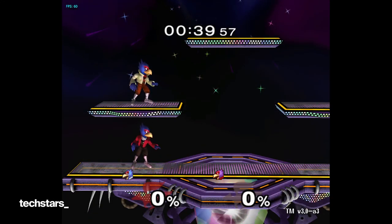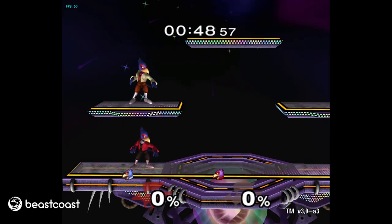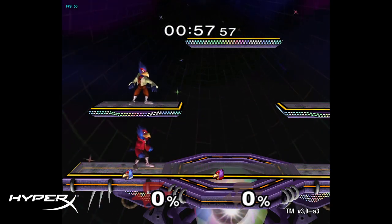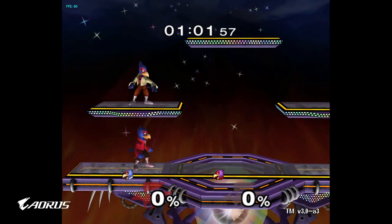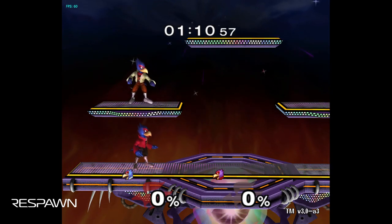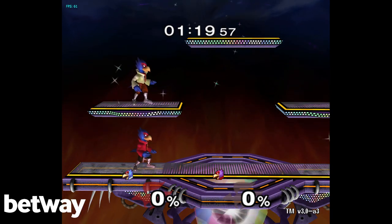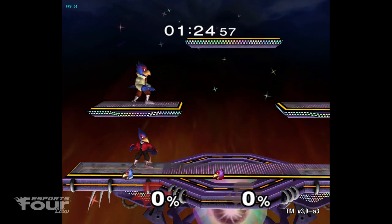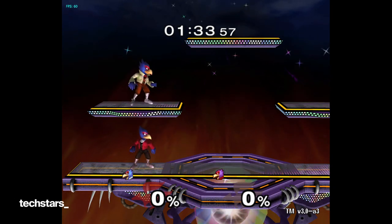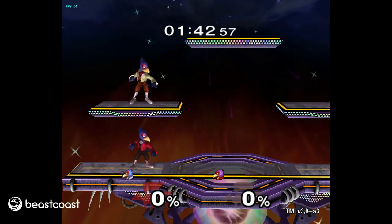Hey guys, STJ here. I'm gonna make a Falco combo guide. Falco was my secondary in melee — I played him on and off for like five-plus years, so I feel I can write a good guide about it. Falco's combo game has an almost infinite skill cap. There's usually a way to extend almost any ongoing combo, and on top of extending combos, you can end your combo early as a DI trap. This guide is meant to help newer Falco players, but I'll offer some good tips that any Falco player could implement.